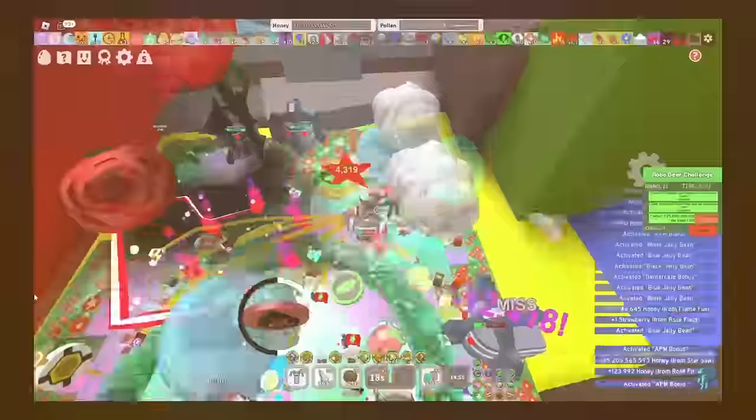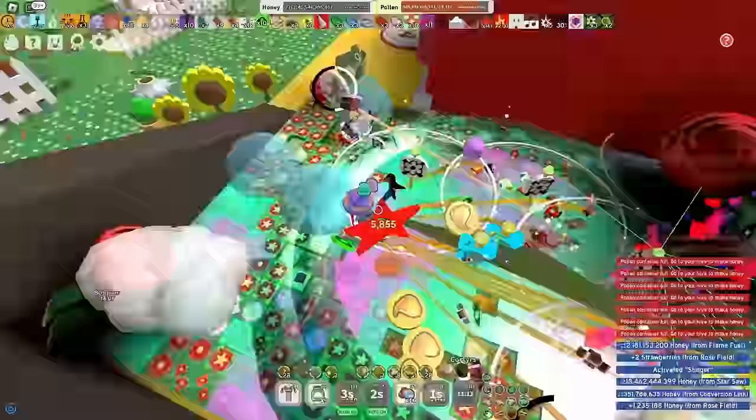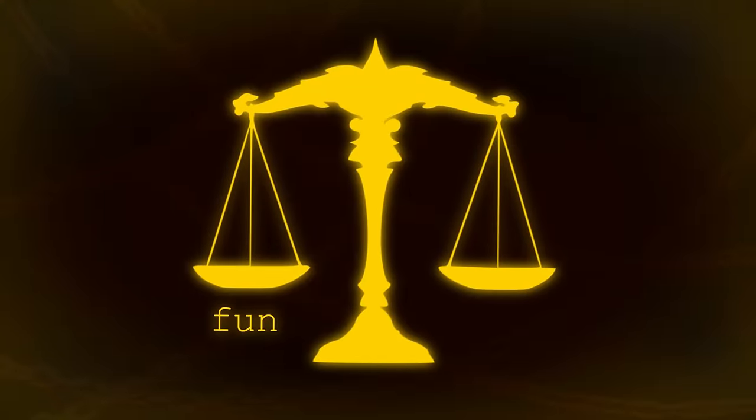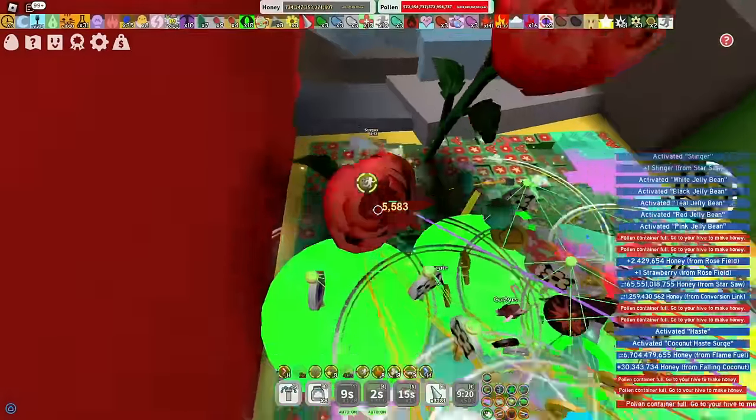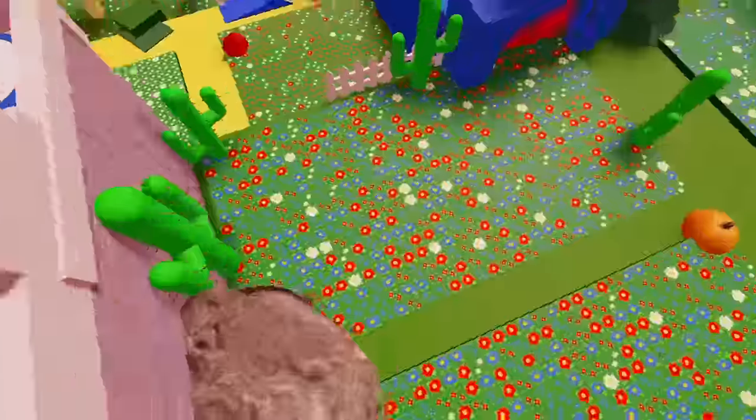Red Hive is definitely the most intense hike in B.S.O.A.M. simulator. It has perfect balance between having fun, making a lot of honey, and destroying all the mobs around the map. This is the optimal option for literally anything, and this video is approved for it.